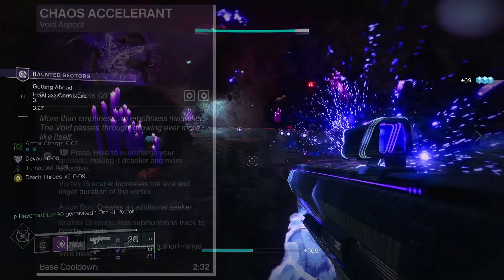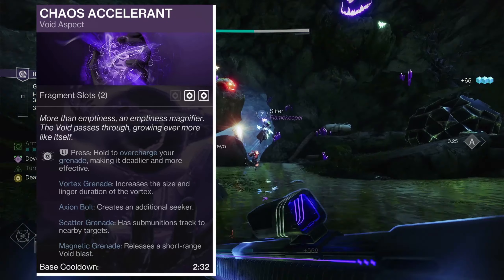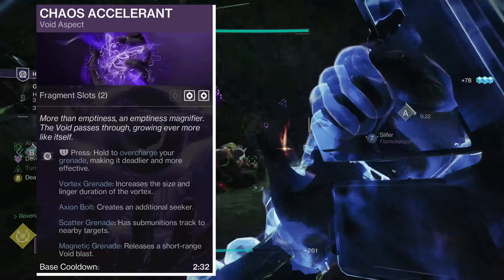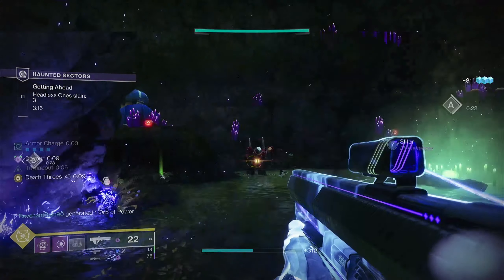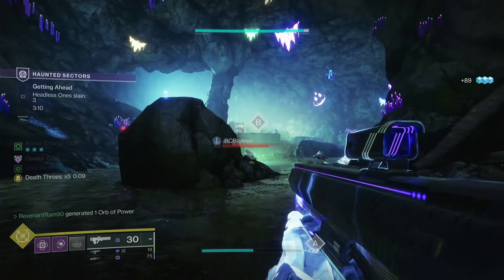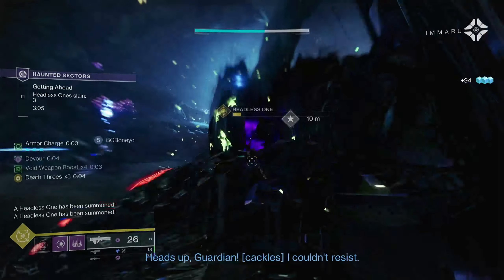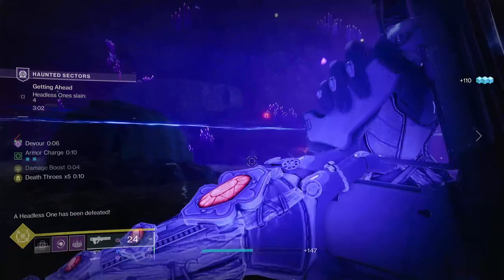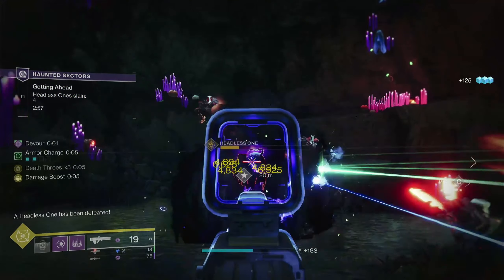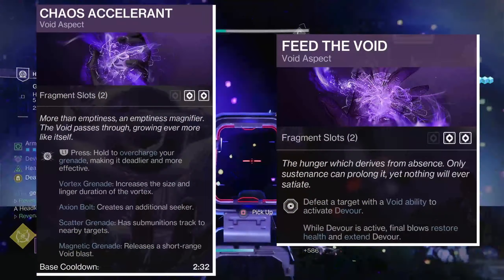The reason I chose Magnetic Grenades is the aspect Chaos Accelerant: hold your grenade button to overcharge your grenade, making it more deadly and effective. For Magnetic Grenades it releases a short-range void blast. Back when Forsaken launched with Nova Warp, there was an ability called Handheld Supernova where you could charge any void grenade for the same effect — it was super fun and super good. With Chaos Accelerant and charged Magnetic Grenades paired with Verity's Brow, we can experience that again with very strong grenades.